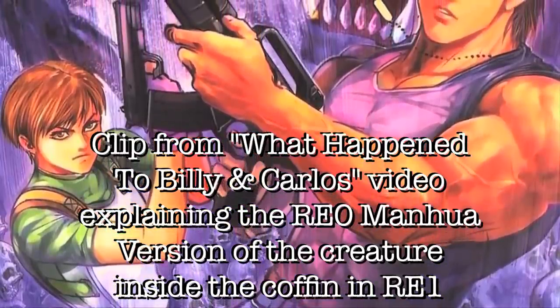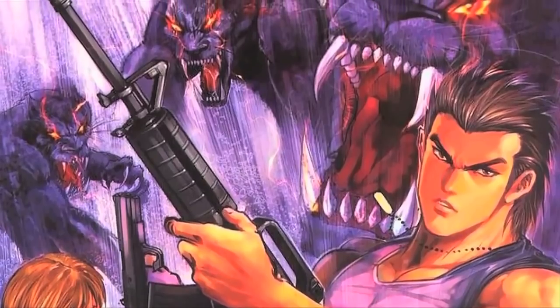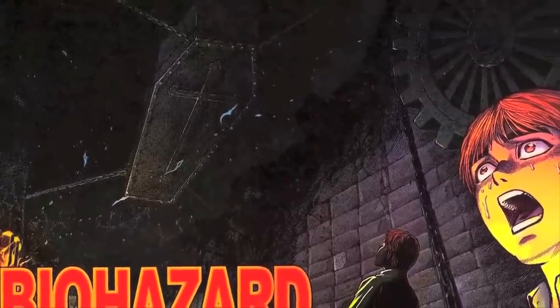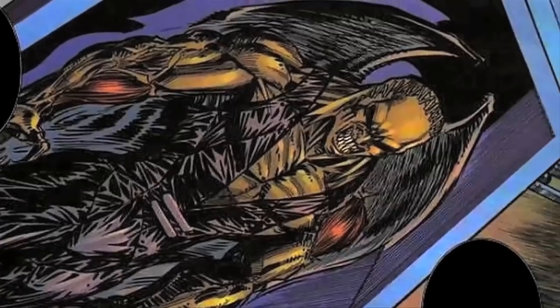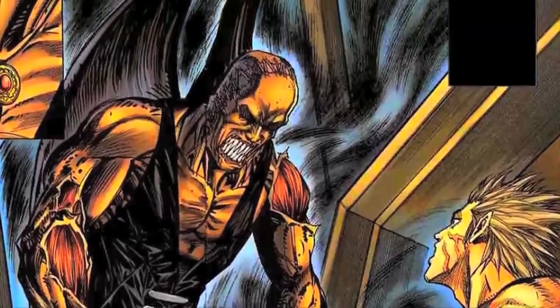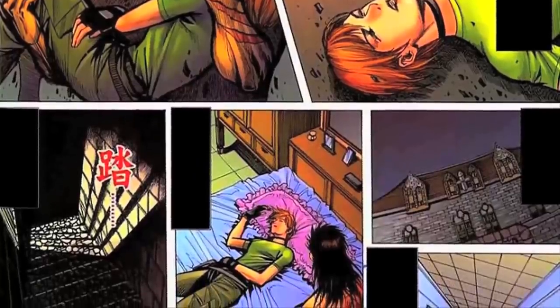In the manhua of Resident Evil 0, they gave Billy a different ending that explains why you never see him after RE0. It's not exactly the best outcome for him, and it's not canon. To summarize: in the manhua they included a new tortured creature with wings, kept in the coffin seen in the remake of Resident Evil 1. This creature awakens, leaves the coffin to attack the main characters, and at one point Billy injects himself with a virus that gives him super strength — the illustrators made him look like a Super Saiyan straight out of Dragon Ball Z. The creature was known as the Zombie King.